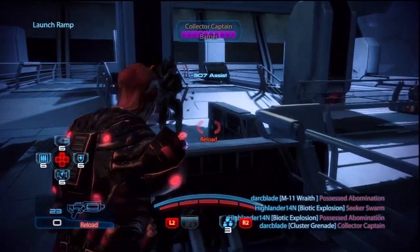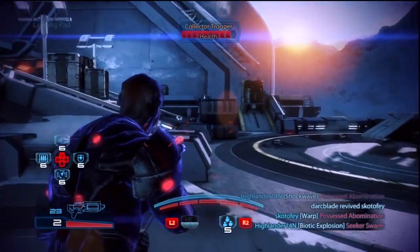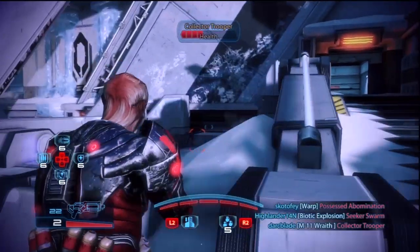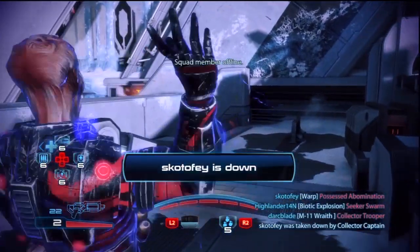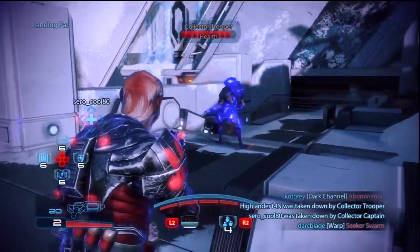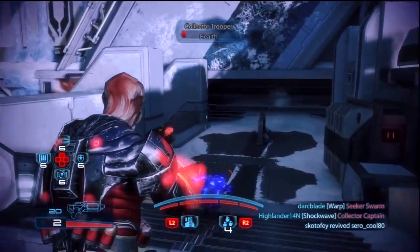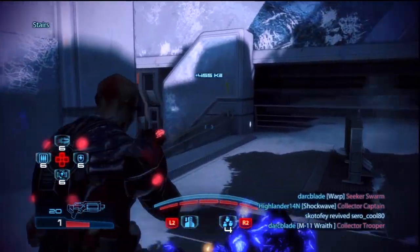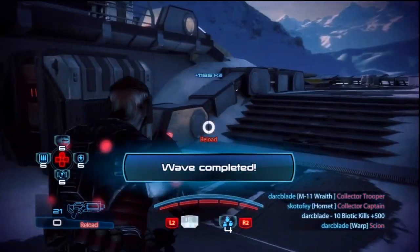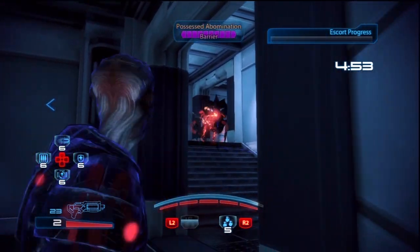The biggest bonus about Lash is that it throws unprotected enemies off their feet — enemies without shields, barriers, or armor. These enemies who are thrown will completely be taken out of the action, as they get flung across the map and potentially even off the map altogether, which gets you the kill. If you want to put points into Lash, I'd advise putting points into Shield Penetration, which allows you to throw opponents who have barriers and shields. The only opponents not affected by the throw will be those with armor.